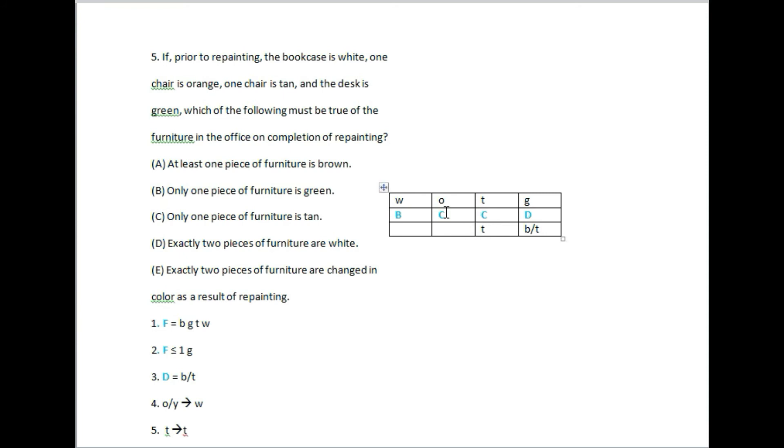The option is tan-tan. The orange chair condition means the color becomes white. The colors are very different. The bookcase is green. This is the option — checking the conditions.